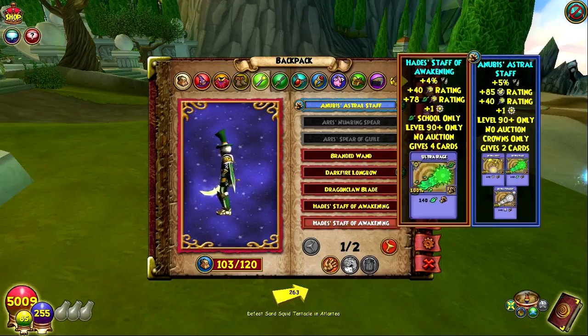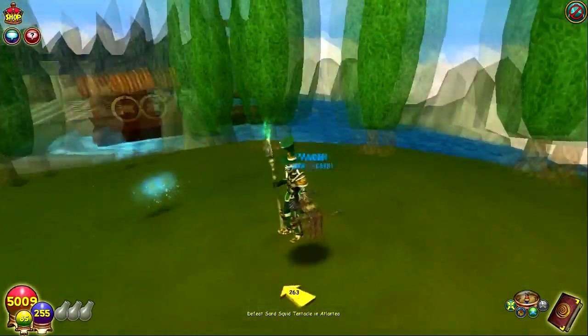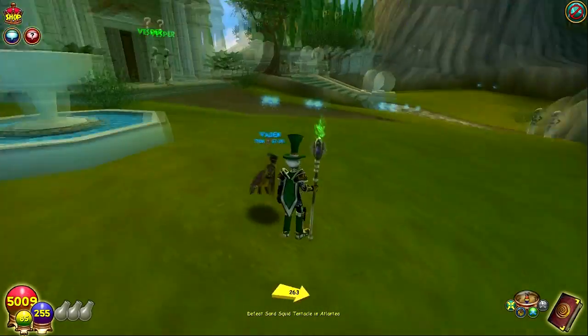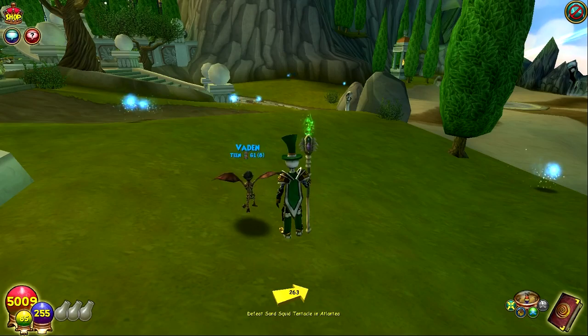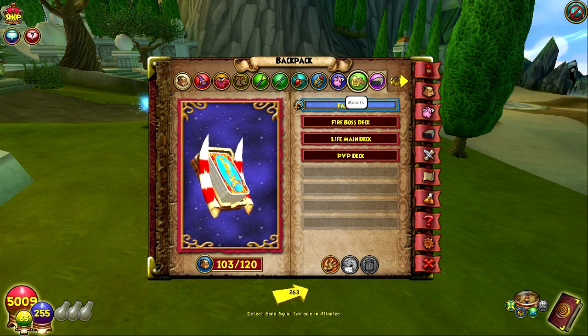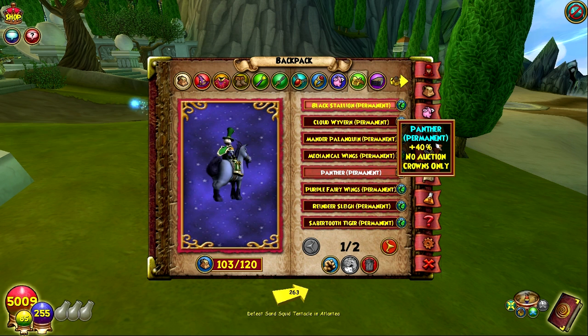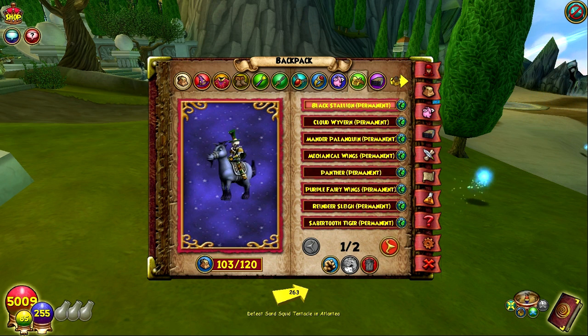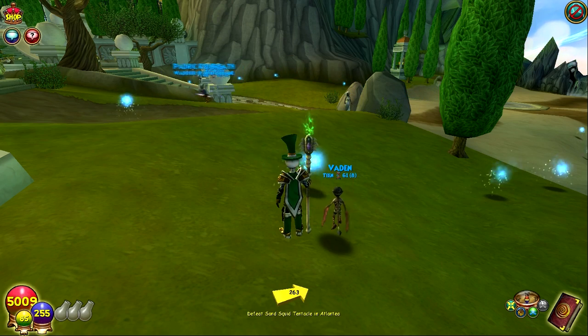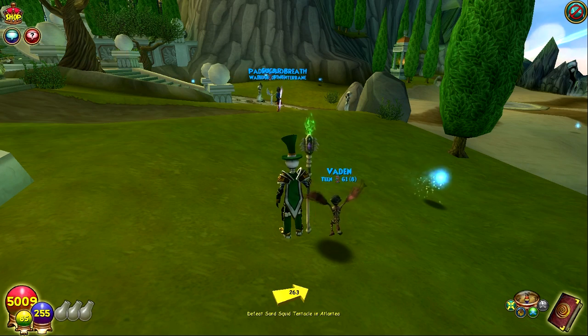I can also show you guys the Hades Awakening, which I would only use if I were going heals because it has a ton of crit, but it takes away a bunch of my block. It looks cool though — I might stitch it, we'll see. Anyway, thank you guys for watching. There's a lot of variety in what kind of gear people are going to be using, so I don't think it's going to be like Waterworks where one set was the absolute best. I think there's going to be a lot of variety for people in using their gear for whatever they're going for — health, crit, block, whatever. Leave a like if you enjoyed and I'll see you guys next time.